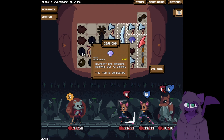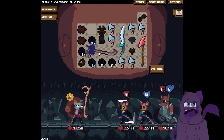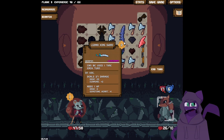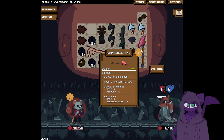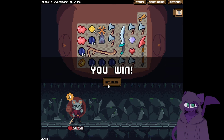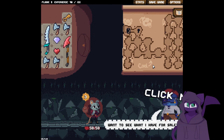I'll just pop that immediately. One, two, three, four. It takes two energy to do — that explains a lot actually. Nice. Hit items — don't really want any of this, so we're gonna pass. Oh my god, we're doing so good.